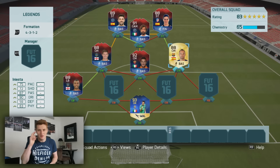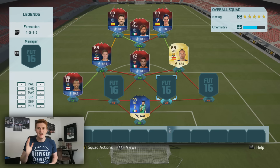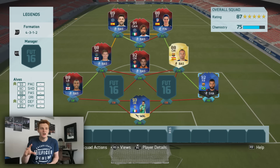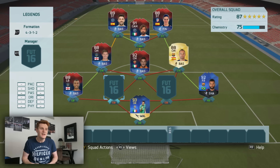At right center mid we've got Iniesta — the only normal card in the squad. I wanted to buy his Team of the Year but he's too expensive and I ran out of coins. He definitely deserves a legend card. At right back it's Dani Alves — he's been in the World XI year after year. One of the best right backs of all time, with 93 pace, 91 dribbling and 90 defending. An unreal card.